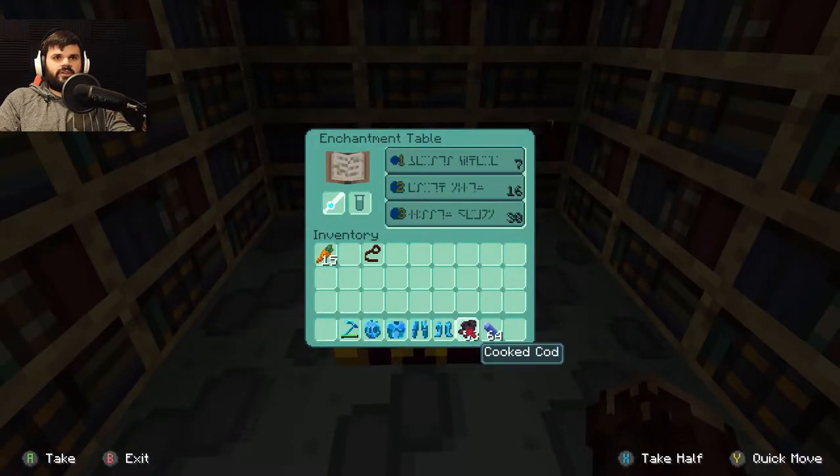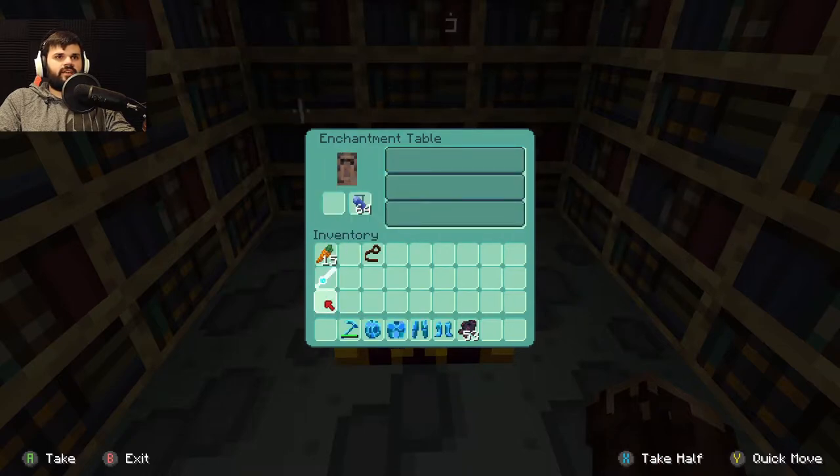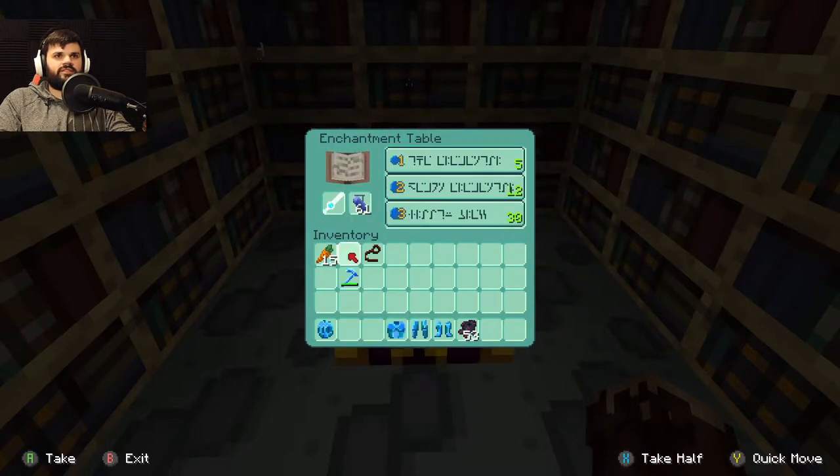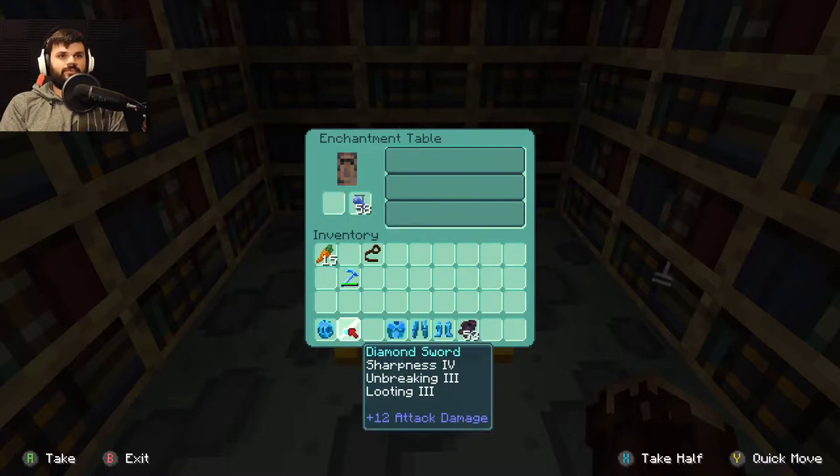Let's start with the sword. What you got for us? I'm not baiting of arthropods. Dang it. Does this change? It did — Sharpness 4. Oh my god, we got so lucky. That's a great one. Sharpness 4, Unbreaking 3, and Looting 3. Hell yeah.